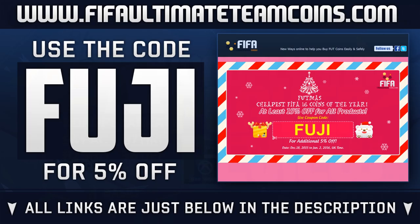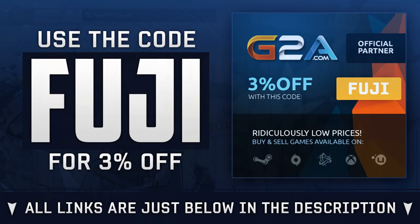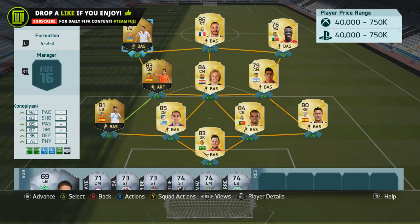If you do enjoy it, please drop a like. If you need Ultimate Team coins, there's a Christmas sale with 15% off — cheap and reliable — check out fifaultimatetemcoins.com. Or if you want game codes, head over to G2A and grab yourself some Christmas deals. Now let's jump into the review.